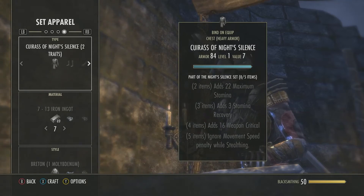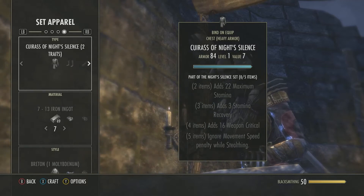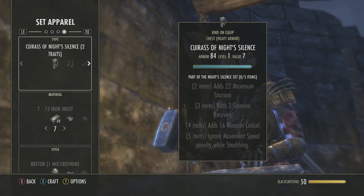But the other three parts — the two, three, and four piece sets — those are very good. Those are very good for DPS, very good for stamina builds.